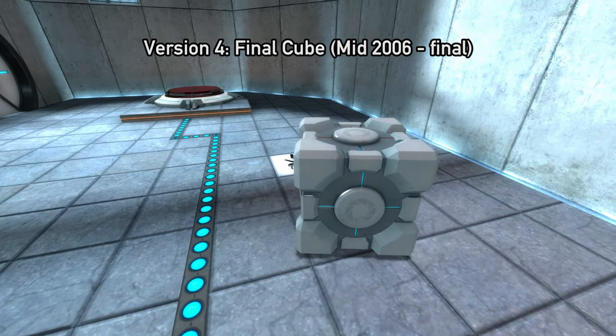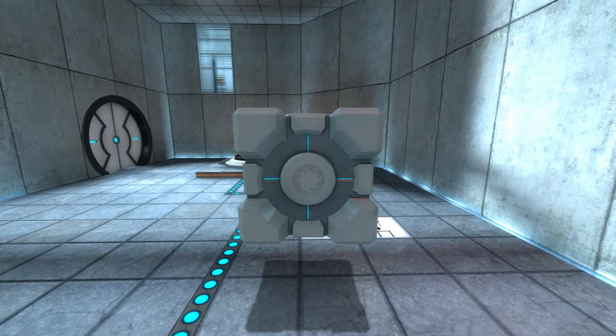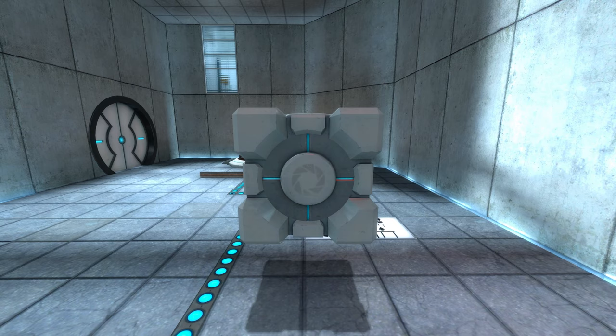This is the storage cube as it appears in the final Portal game. Not much to say about it — it's an iconic piece. I will mention, however, that the companion cube did not receive a unique skin until late 2006 or early 2007.